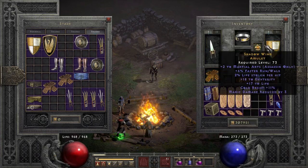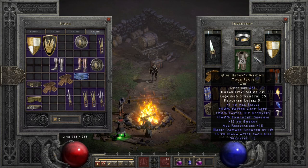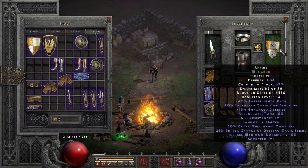You could also run the Angelic combo. As I mentioned before, Rhyme is very important for Cannot Be Frozen and also gives plus 25 all resistances.